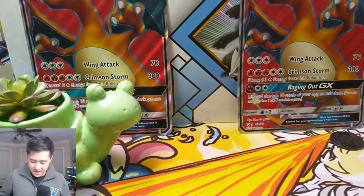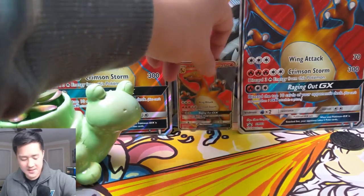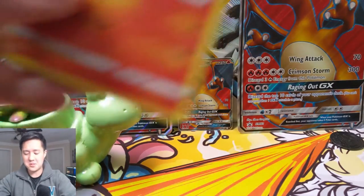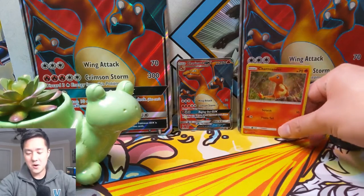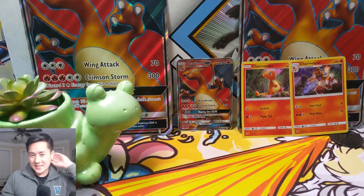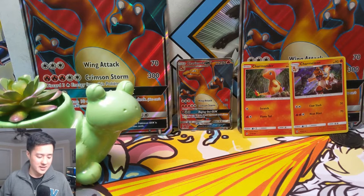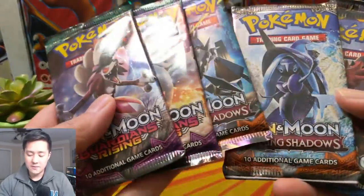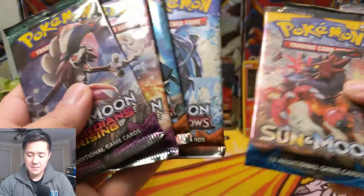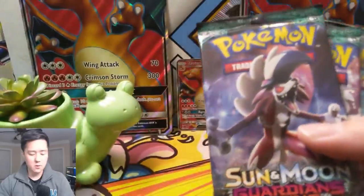Here's a quick code card. I was thinking about how this box has one of the most generous instant-value promos, but then I remembered the tag team tins — especially the Pikachu Zekrom tin — where you just get such a strong card very easily. I have mixed feelings about that. We've talked about this before. Alright, we got six packs from the box and one more additional Burning Shadows.